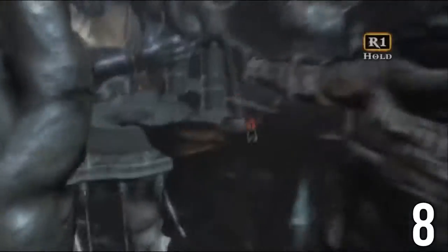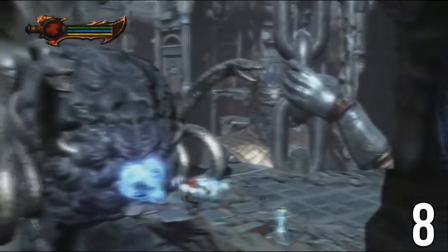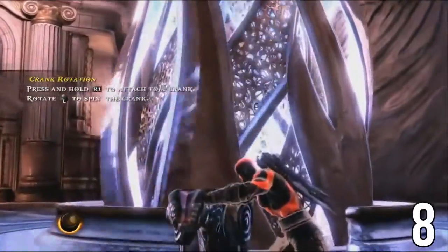In God of War 3 there is a huge sequence break, also known as the early chain break. By using a technique known as jet dashing, you're able to clip behind a gate in the Judges of the Underworld portion of the game. The next steps include destroying the stones in the back of the judges' heads, breaking the chain, doing the first trial fights to load the caves, and getting yourself to the part of the game where you can pull this crank.